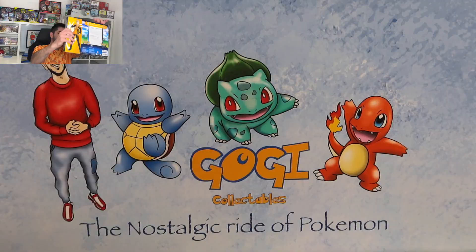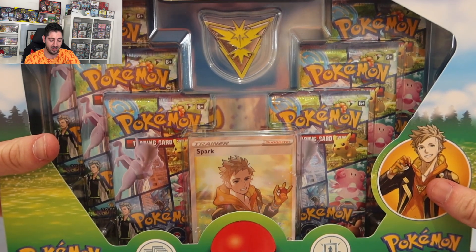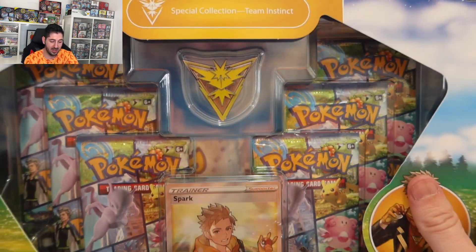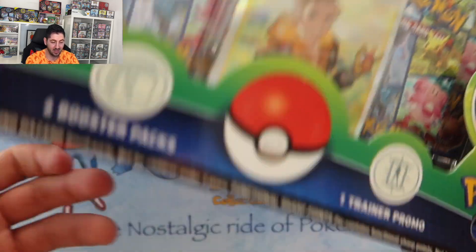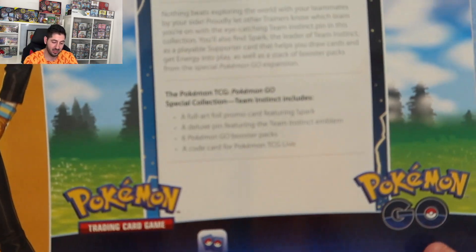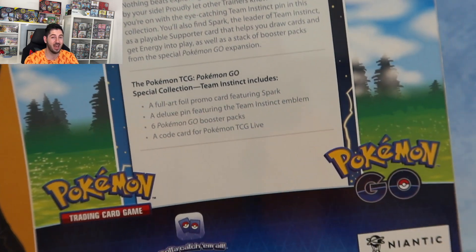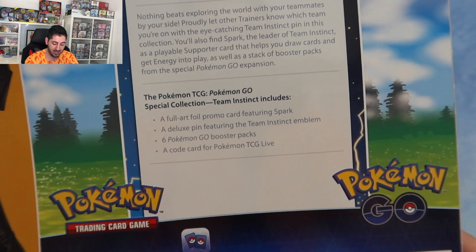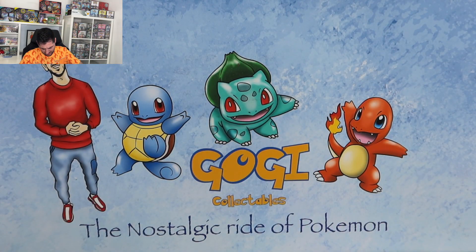So first one we're going to do is this Spark Trainer. We get six packs and a very cool little pin. This is called Team Instinct as you can see, and we get six packs, a promo card which is great because I love adding to my promo set, and a code card. So without further ado, we're ripping into each one by one so we can keep track of the hits.